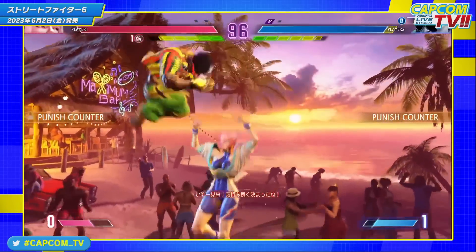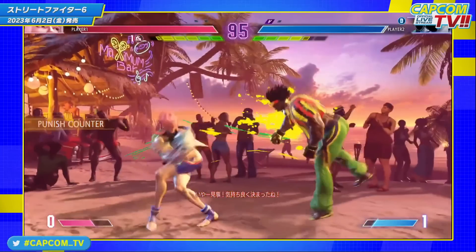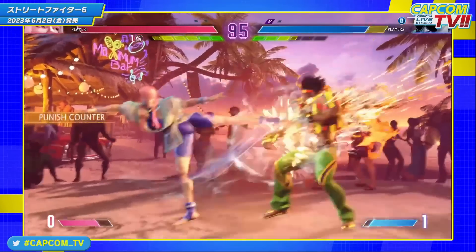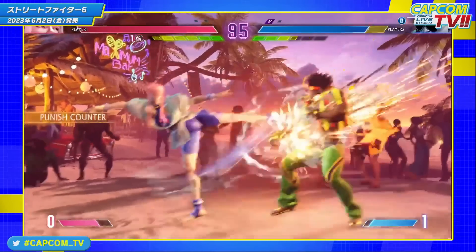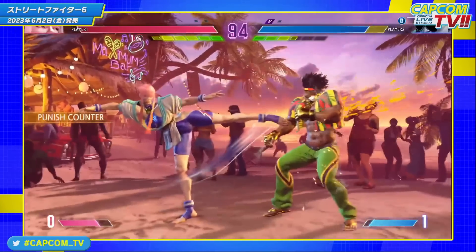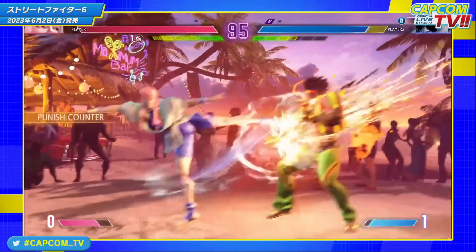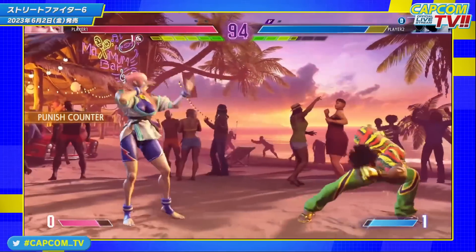We also see Manon's standing heavy kick land as a punish counter, which we theorized would have some kind of punish counter property. It doesn't knock the opponent into the air like Ken's standing heavy kick, but it does produce a quite long hit stun animation, so she can probably get a follow-up even from far away. I would imagine if someone was chucking plasma and you got a trade she'd be able to convert from that, and it would also be easy to link her level one super after it.